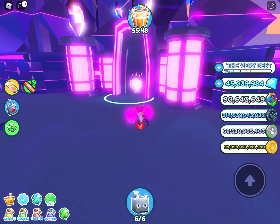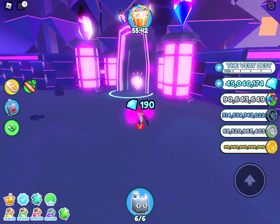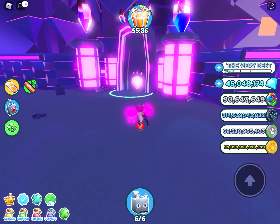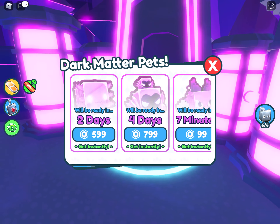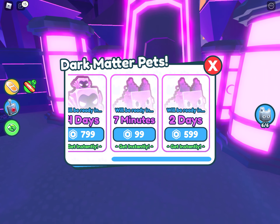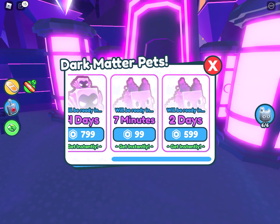Gab, if you put a bunch of the same pet in — the pets have got to be rainbow. But you just said it would take 30 minutes if we put a bunch of the same pets in. What happens if I use Robux? You can spend 700 — look, I've got two pixel demons, both nearly ready. You can spend like 99 Robux.